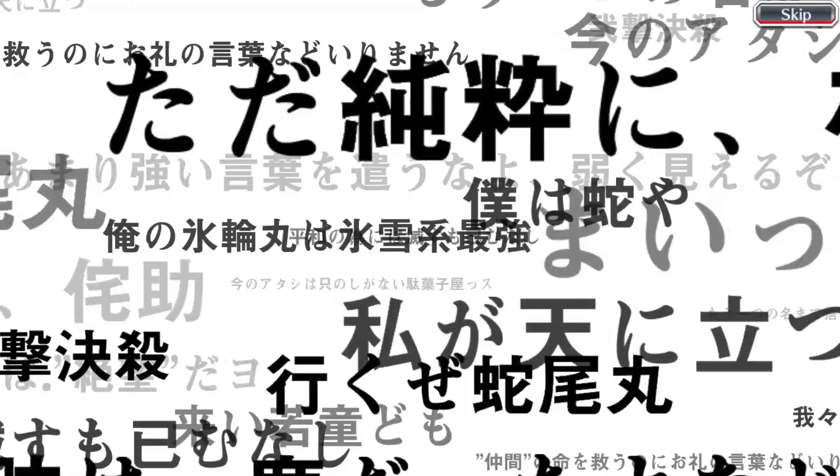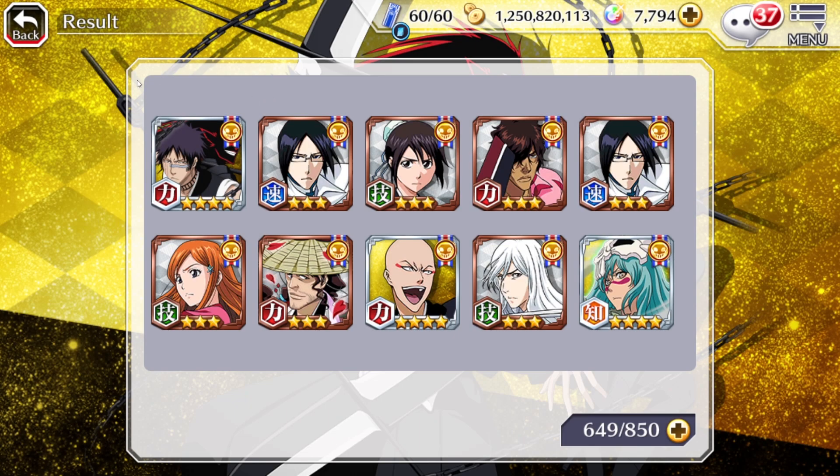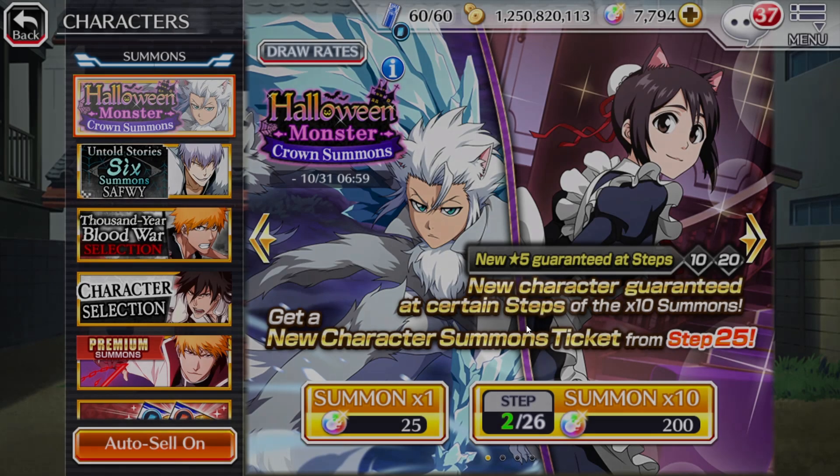What are we going to get on the very first step? I haven't actually pulled on a crown step-up banner last month either — the characters just weren't worth it for me. This time it's a bit different. Unfortunately, we got a 4-star. That's not what you want to see. Hopefully we do get a 5-star on step 2 — the worst thing that can happen is doing the two discounts and getting nothing.